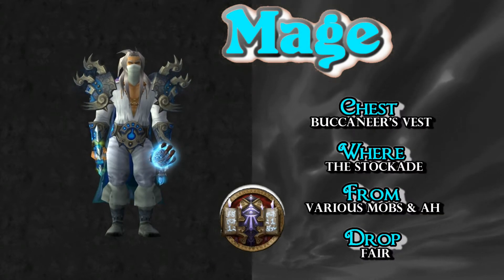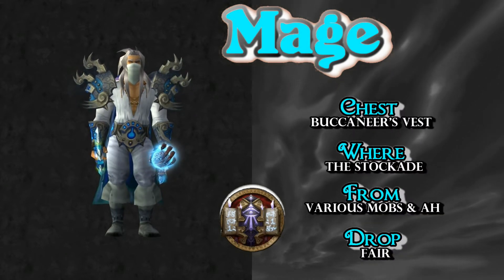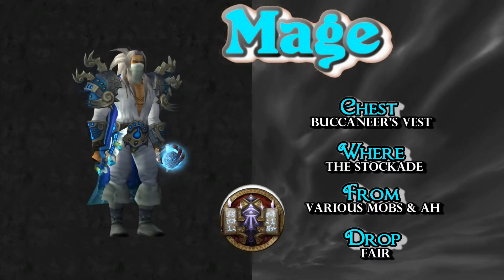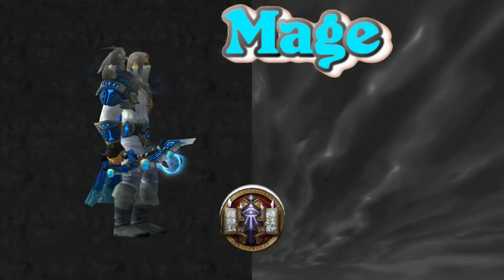The chest piece is old-school vanilla WoW — the Buccaneer's Vest from the Stockades. Just kill the various mobs in there, or check your local auction house. It's got a pretty decent drop rate.